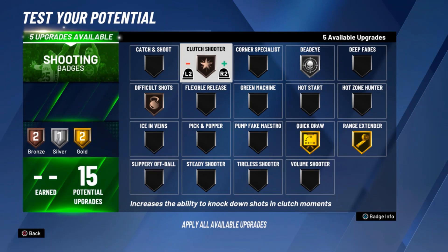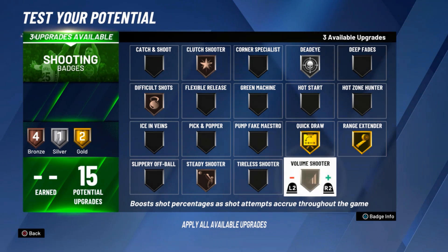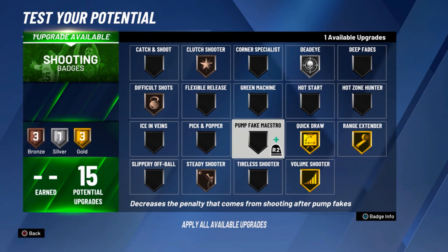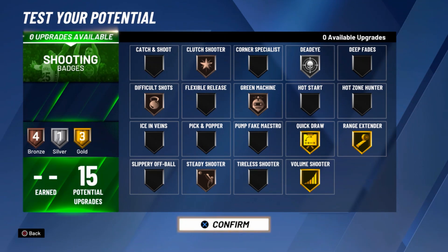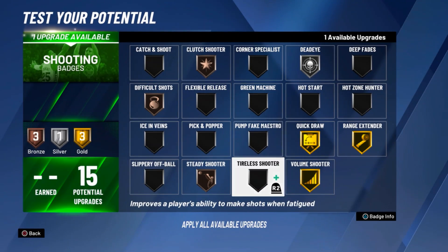Especially with a good jump shot. I put clutch shooter on just because I gotta hit the top when somebody leaves me open. I put steady shooter on — that bad right there will also work for layout mode too. You can try jack out too — I match that out with gold. It's between this and green machine or Tyler shooter. Most I go with green machine, put it on bronze.